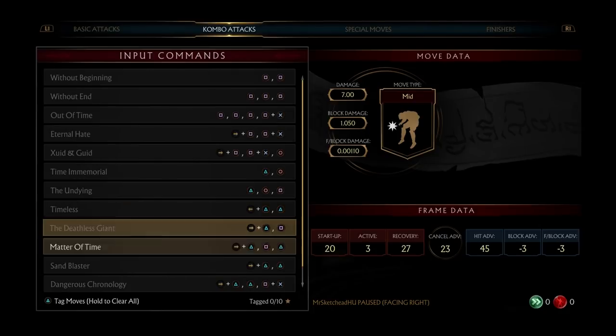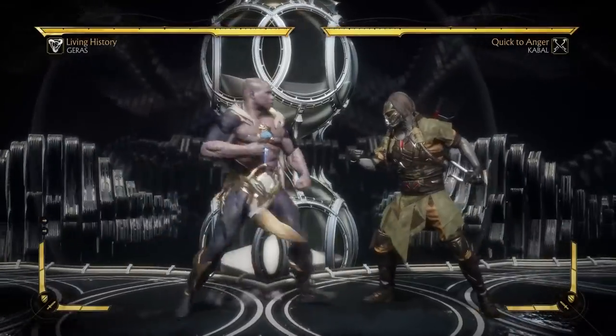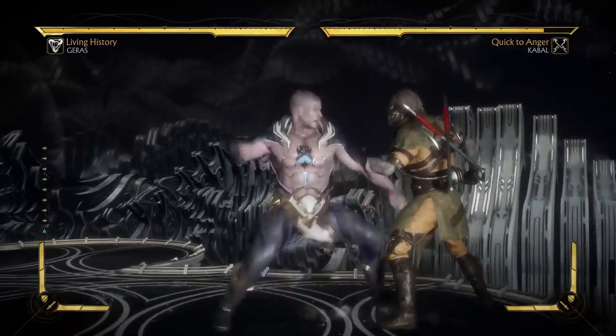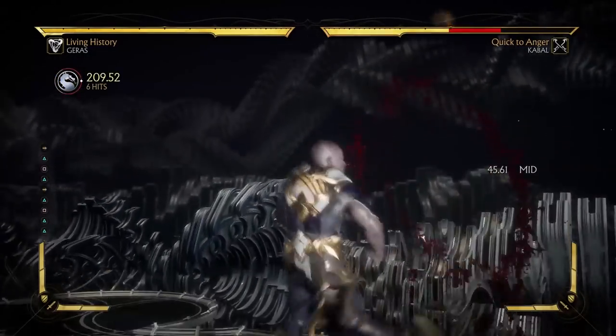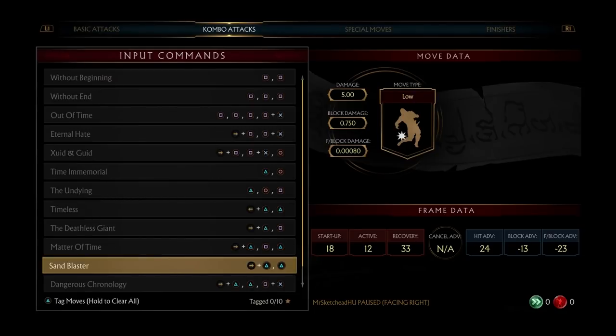Forward 2-1 and forward 2-1-2 — this is also really good, probably leads to a full combo in the corner. Let's have a quick look at that. Yeah, this is a full combo in the corner. That's very good because this is safe — a safe advancing mid combo starter in the corner is exactly what you're looking for if you want a good character.